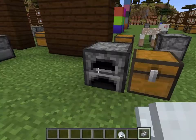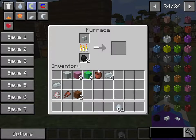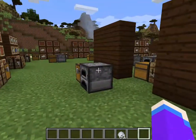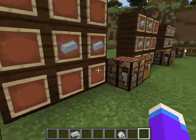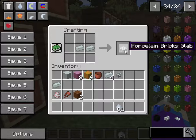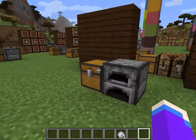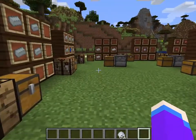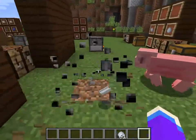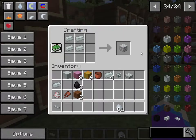To make a fired faucet, you fire the unfired version in the furnace with some coal, give it a second, and then you have the faucet. Next is the porcelain brick slab — made with two porcelain bricks. I apologize for the earlier confusion; I had originally set up a different recipe. Ignore that. To make porcelain bricks as a block, you need four porcelain bricks, and then you get the porcelain brick block.